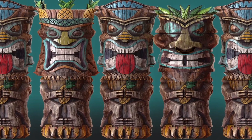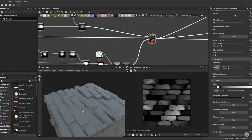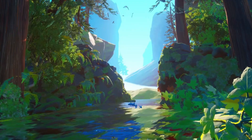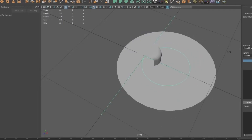They also teach you about material art using Substance Designer — really high quality stuff. These courses are taught by people who have worked on AAA games, such as Javier Perez, who has worked on Last of Us, Call of Duty, and other AAA games. And for those who want to learn VFX, this course also contains a VFX pack to teach you visual effects within Unreal Engine.